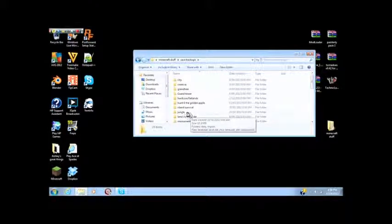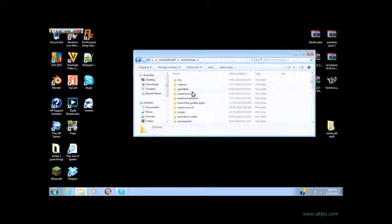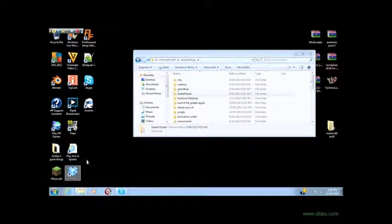I'll get my guard tower, copy it, and then you need to download Dropbox. You'd probably want to do that beforehand. I'll put a link in the description to the Dropbox homepage so you can go and download it.